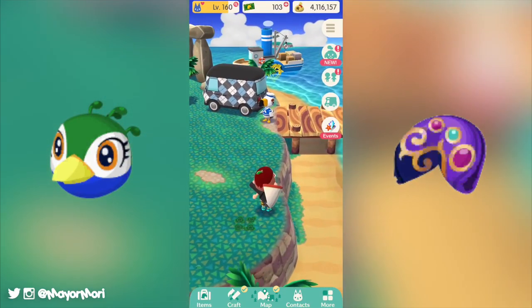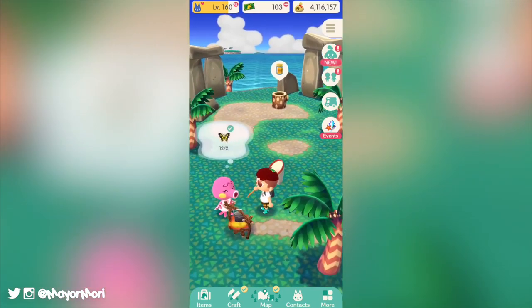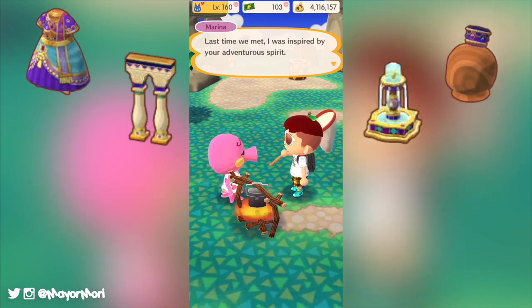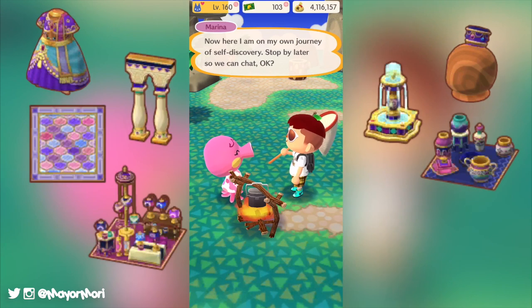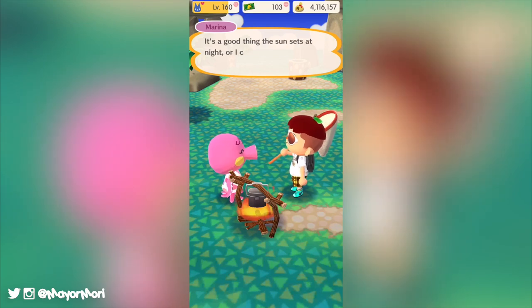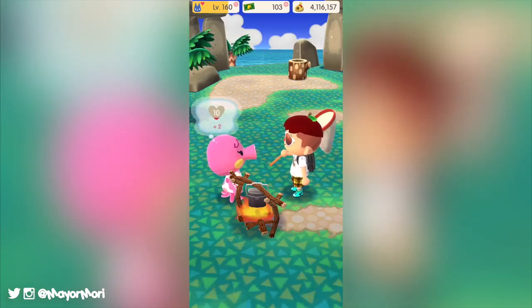Julia's palace cookie is the final set of items to be added before a new season begins. We don't have the official names unfortunately, but some items look to include a palace dress, palace hat, palace column and fountain, palace rug and vase collection, a second palace collection, a palace chest and bed, and finally a palace magic carpet.